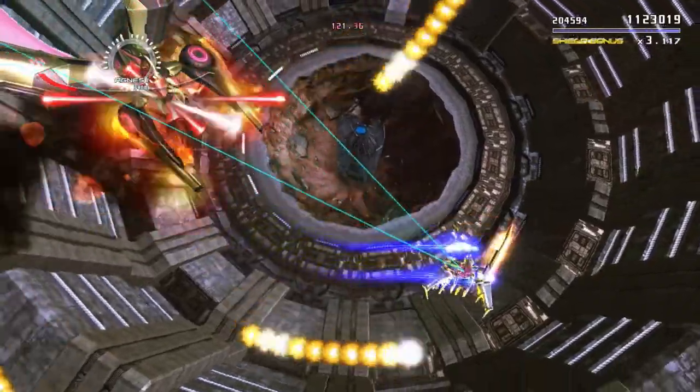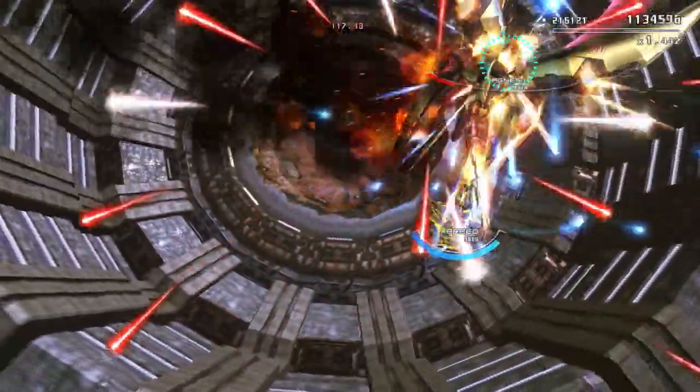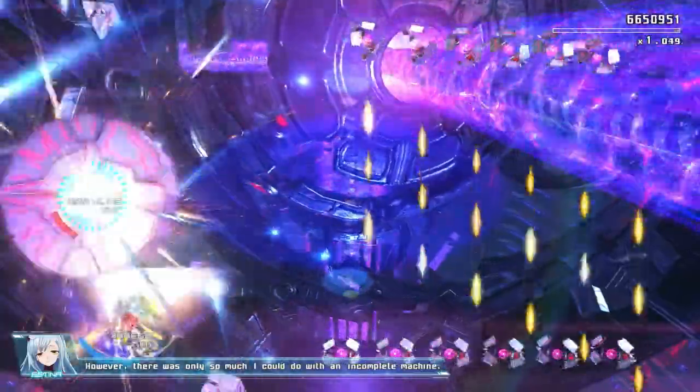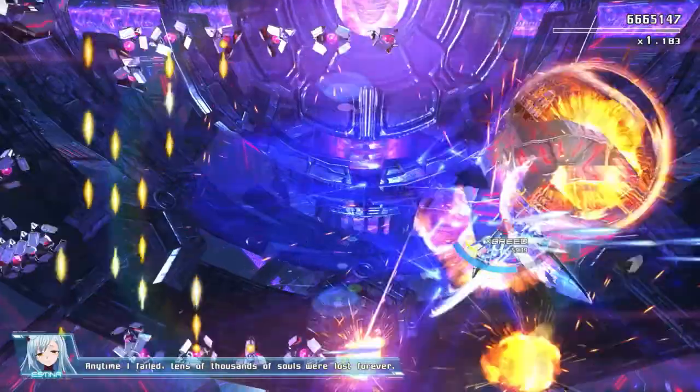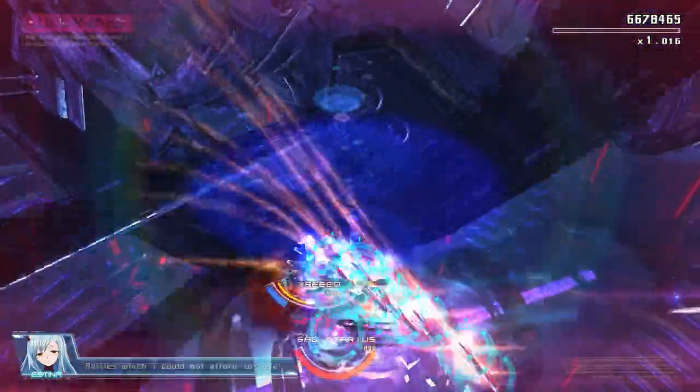Enemy attacks are color coded, though the only important color is red since it signifies an attack you can't cut away. You don't die in one hit. You have a shield meter that rapidly goes down with each hit, but it slowly regenerates when you find yourself in idle segments such as level transitions or boss introductions.